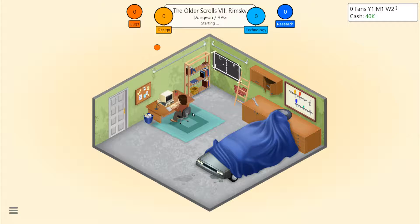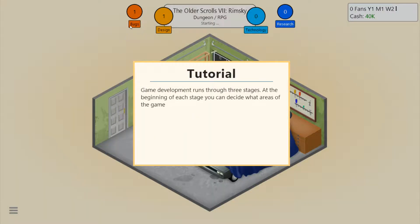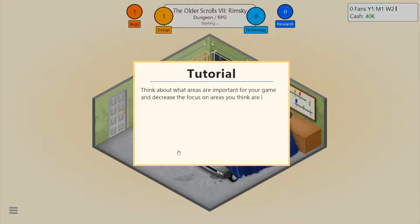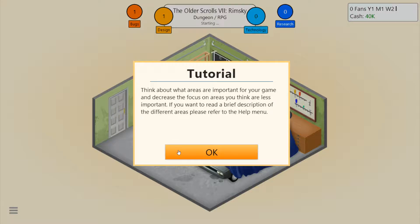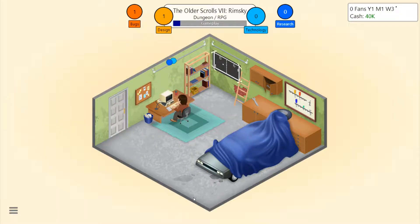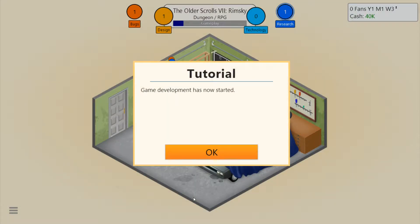Alright, I'm going to start development. And now I sit here and wait. I already have a bug. Game development runs through three stages — at the beginning of each stage, you can decide which areas of the game to focus on. Making the right focus greatly decreases your points. I know it's an RPG, so I was going to have high story and quests, a little bit of gameplay, and not much engine. I haven't played this game in six months, so I actually don't remember anything.